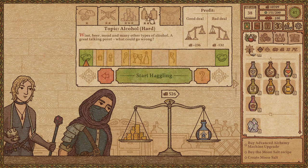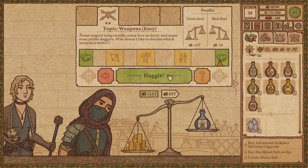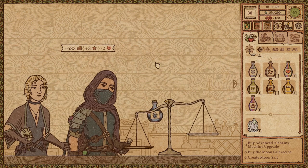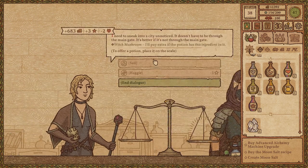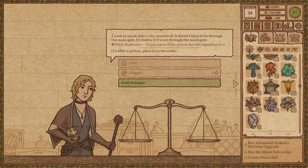That looks harsh — the alcohol thing. There's only one branch we're going to be able to hit reliably; I'm just going to take this one. I know this is like baby haggling, but the money difference isn't that huge. You love some witch mushroom! Did I just use the last of my witch mushroom? No, I still have some.